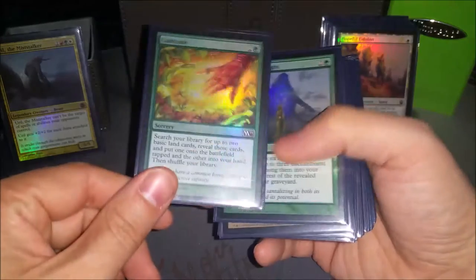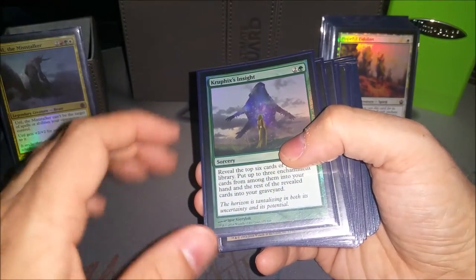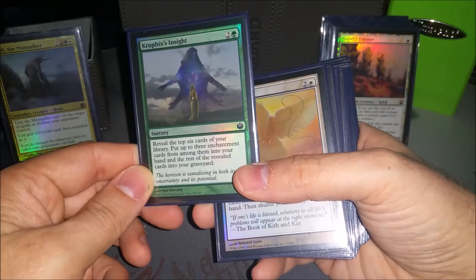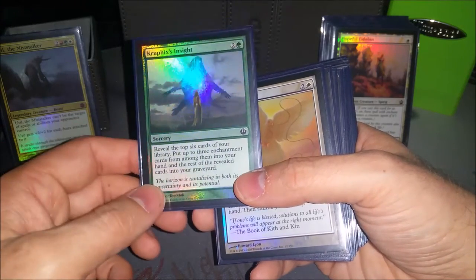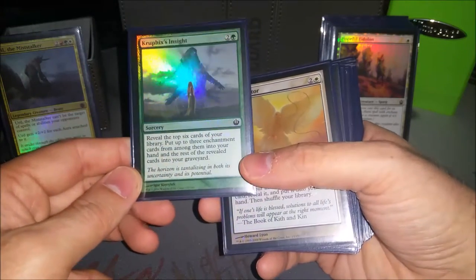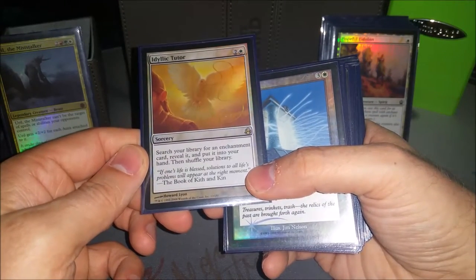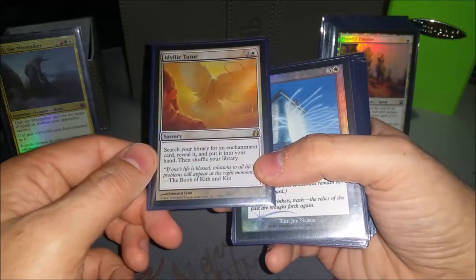Cultivate is just some mana ramp and fixing. I probably should run a little bit more mana ramp, to be honest — I just love sweet enchantments. Kruphix's Insight is pretty much draw three — reveal the top six, put up to three enchantments into your hand. I always hit at least one, usually two, and most of the time three. Idyllic Tutor is just a great tutor for enchantments, and this deck's full of them, so it's a great tutor. It only costs three mana but it is sorcery speed, which is a little bad.